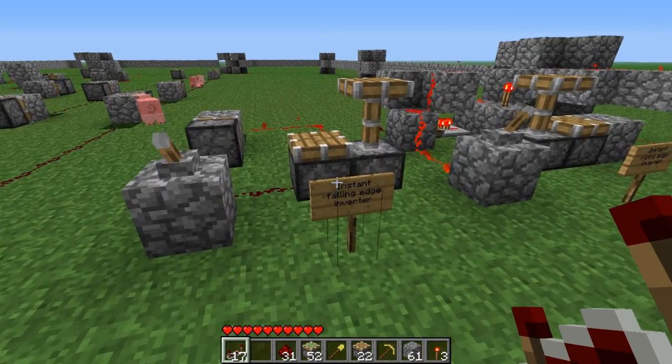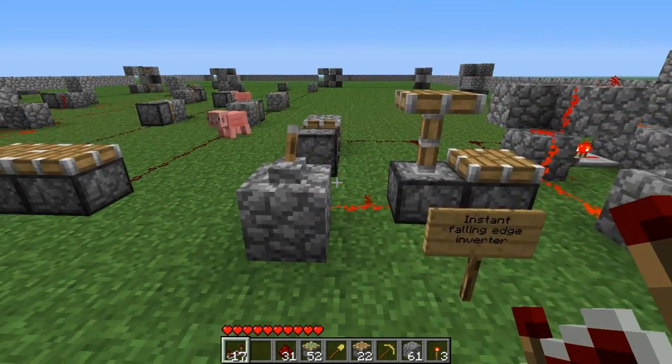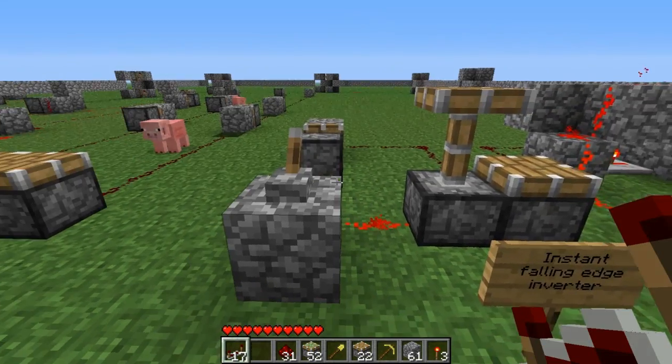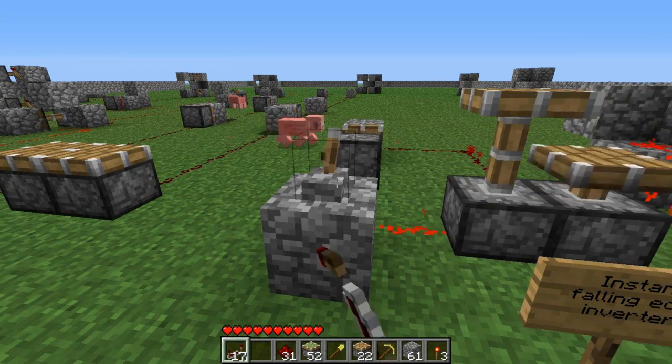Here are the instant falling edge inverters. When I switch the lever off, they are both instantly switched. But when I switch it on, there is a one tick delay — so now it's instant, and now there is the delay.